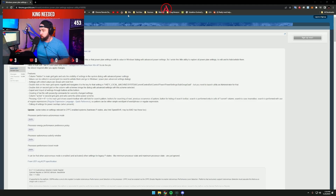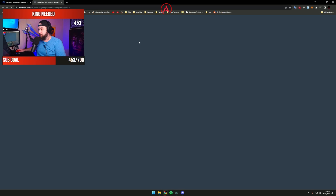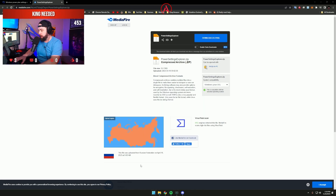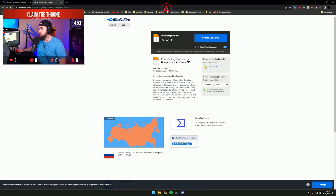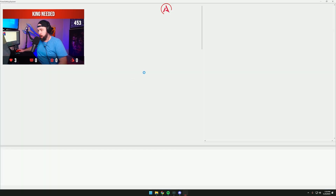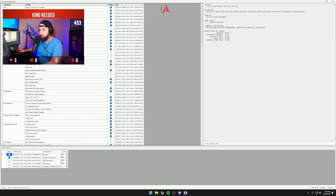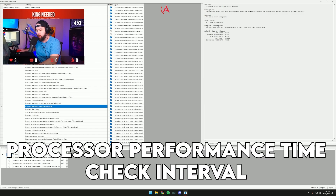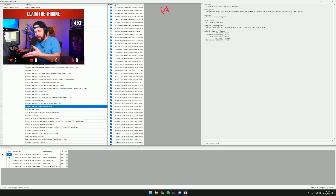I'm going to put the link down in the description below. You're going to go to this website — it's on MediaFire, the link is there — and it's called Power Settings Explorer. Once you download that, it will be in your downloads folder. You double-click it to open Power Settings Explorer, and then you want to scroll down to where it says 'Processor Performance Time Check Interval.' A lot of these settings are based on your power management plan.